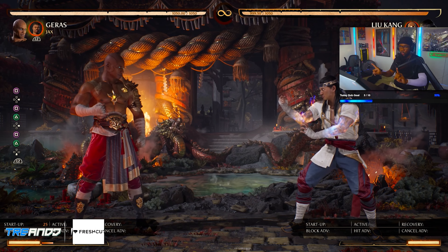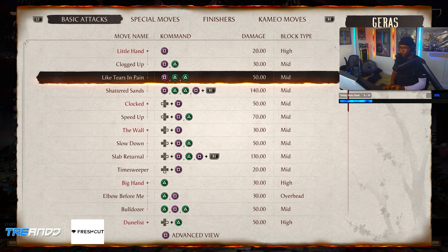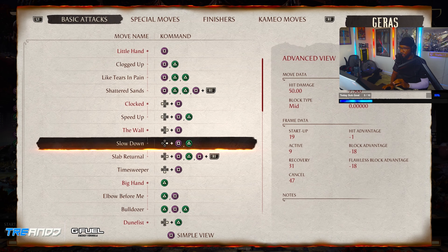When you're in practice mode with your character, go to your frame data. Let's find moves that are unsafe — what moves do we have that are unsafe? So clearly this is minus 18, unsafe as hell. How can I make this safe with my cameo fighter, and what move in my cameo's move list works?